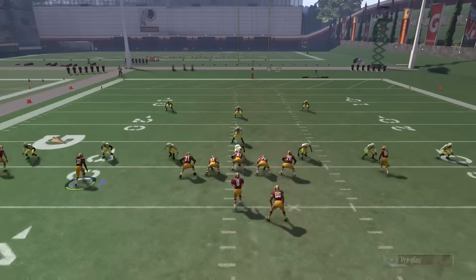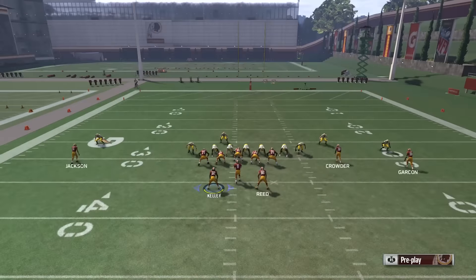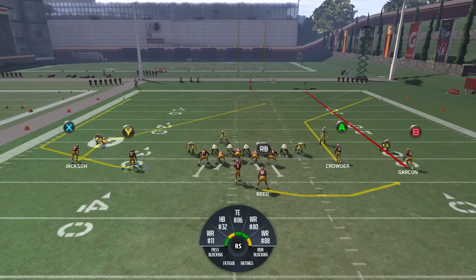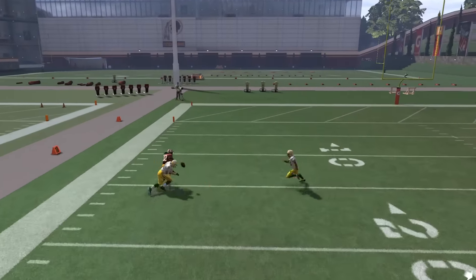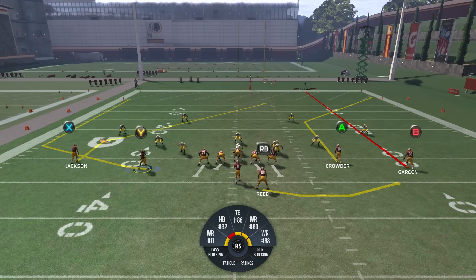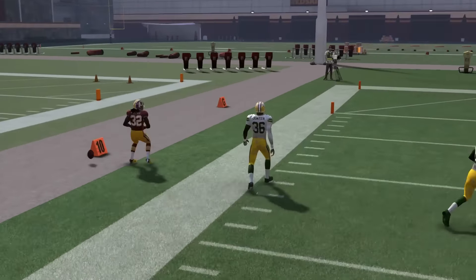Pay attention to the man on Y — man coverage. If you want, you can put a bigger receiver there. I've got DeSean Jackson, who's a small guy by football standards. B is on a streak — read the man on Y and see what happens. He defends X — defends our deep slant.